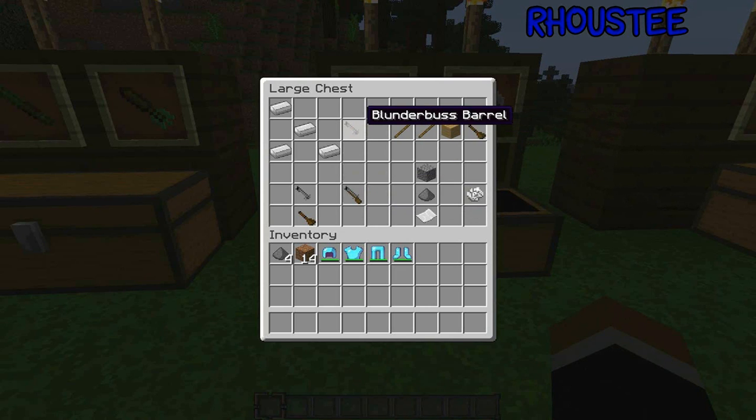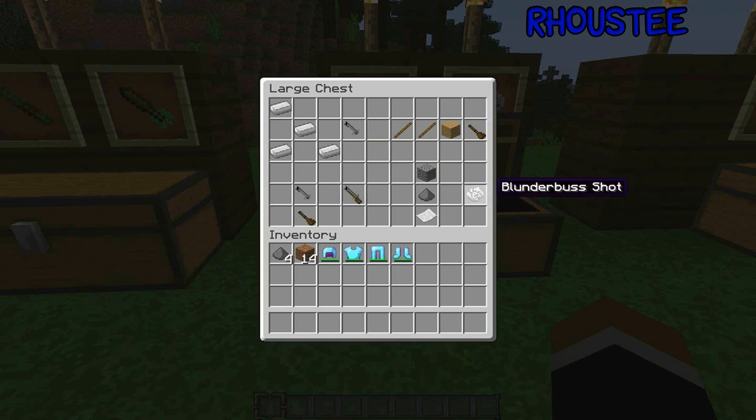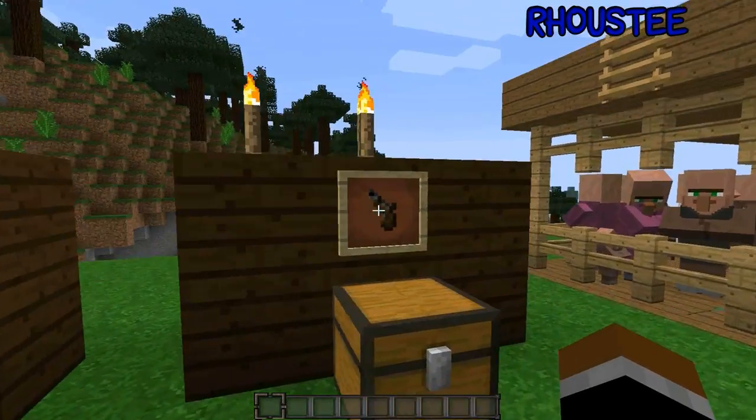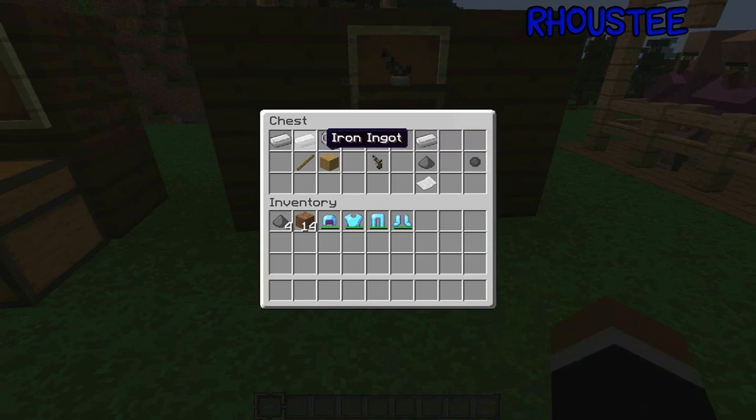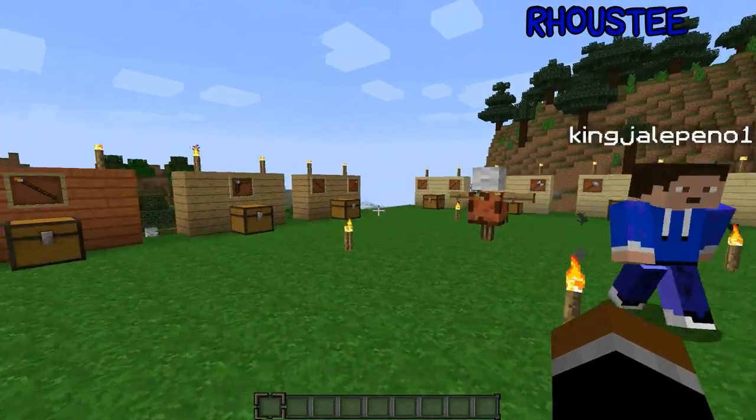There's also the blunderbuss — you need two things to create this: a gun stock and a blunderbuss barrel, and it's the same kind of thing as the musket to build it. The blunderbuss shot recipe is right here. The last weapon we have is the flintlock pistol — there's a crafting recipe and it takes the musket round.